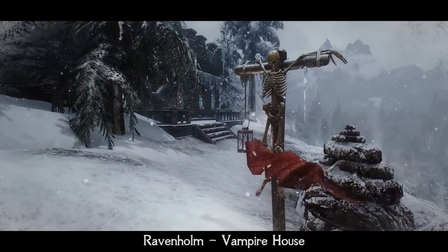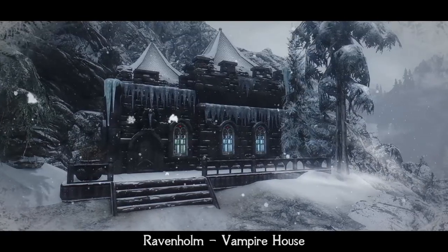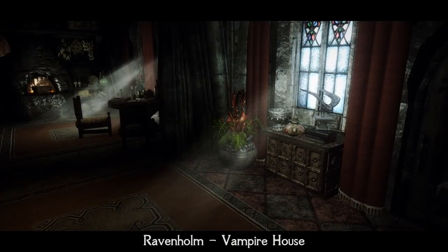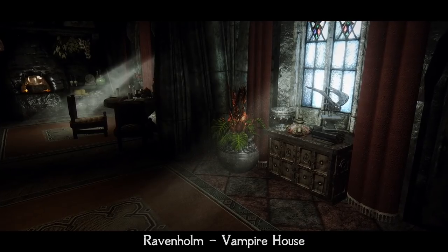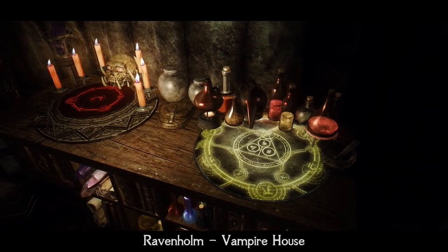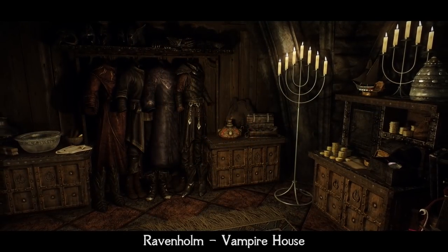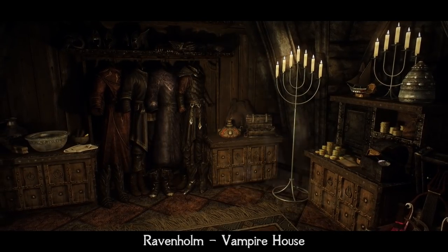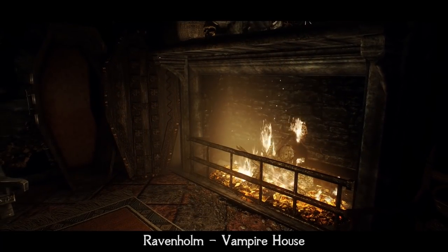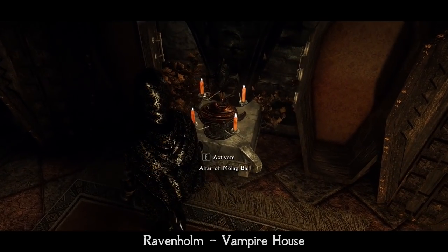Ravenholm Vampire House – if you want a comfortable vampire house but are not a fan of big homes or just don't need so much space, then Ravenholm is for you. It is a small-size player home hidden in snowy mountains in the Rift. It is dark, as a vampire house should be, but still really easy to navigate inside, has everything you need for comfortable rest, and also has unique design textures. In the room you can also find the Altar of Moloch to pray and receive his bloody blessing.